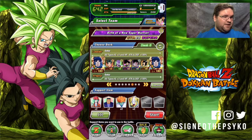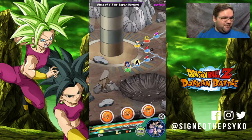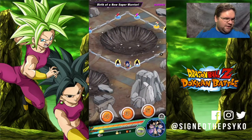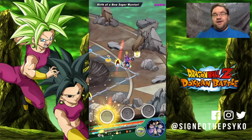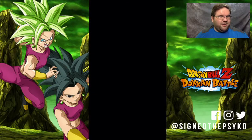The team we're using: Kefla, who I just pulled and didn't invest a single orb into; Hit; Goku Black; Turlis; and Android 17. Yolo — I don't know anything about this event, I didn't look it up, just jumping right in. We're trying to get as much Ki as we can. Our first stage is against Caulifla and Kale.